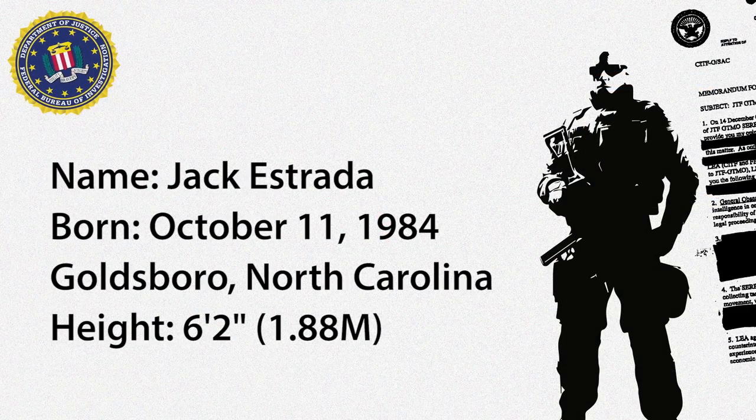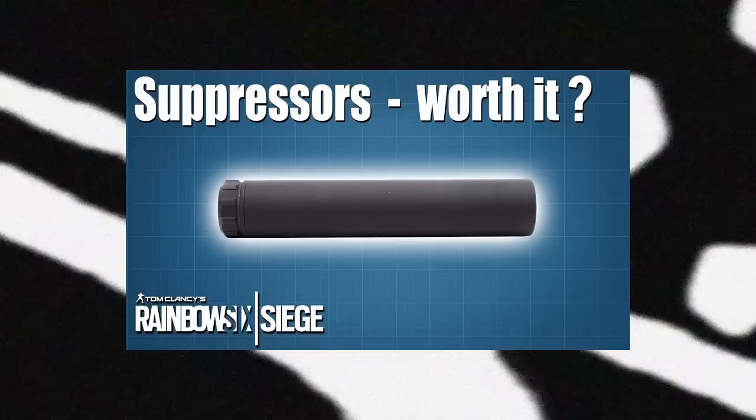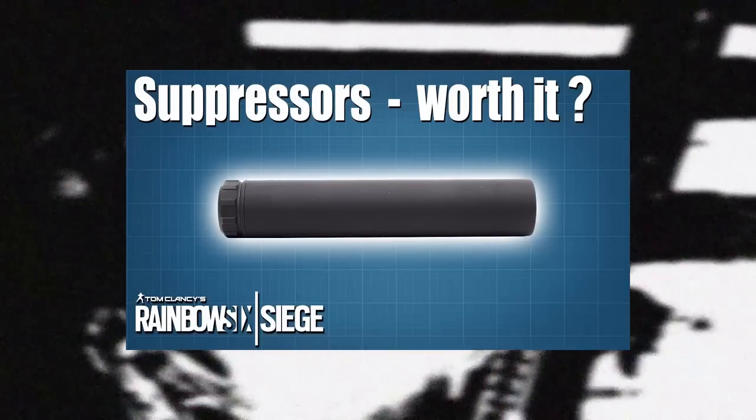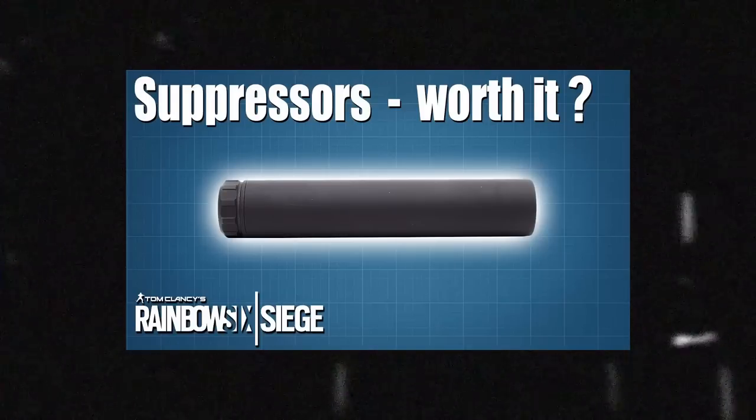Pulse's name is Jack Estrada. He was born October 11th, 1984 in Goldsboro, North Carolina. His height is 6'2". Thanks for watching this episode of Bustin' Rainbow Six Siege. I recommend watching Rogue Nine's video on suppressors — a wonderful video that delves into the statistics around whether you should use a silencer on certain weapons, and shows which weapons you should not use a silencer on because they nerf those weapons considerably compared to others.